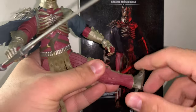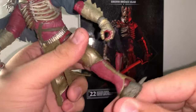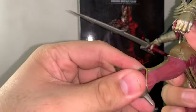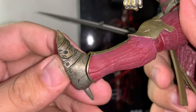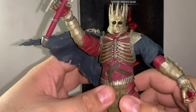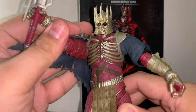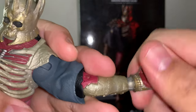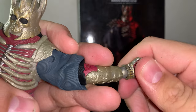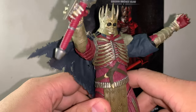The foot swivel is pretty good as well. The boot has some small details that I really like. I thought the cape was going to block the arm from raising up all the way, but it actually doesn't, which I really enjoy. The hands have a ball joint as well. Everything looks so badass — I really like this figure.